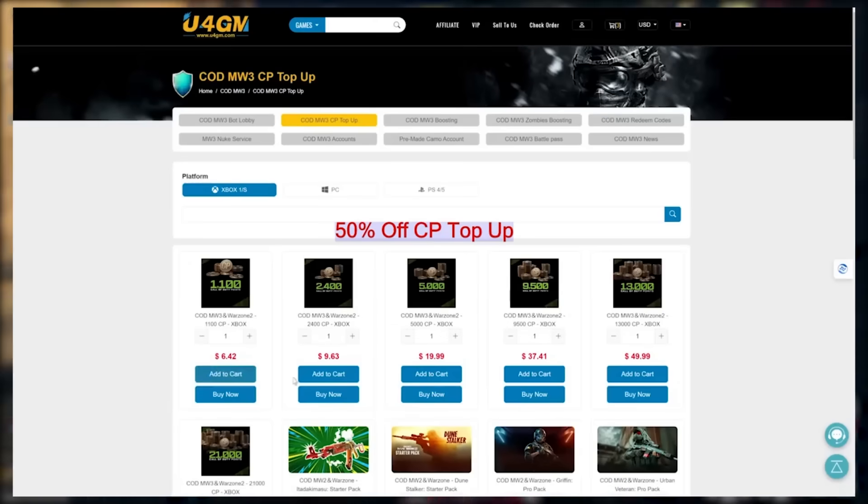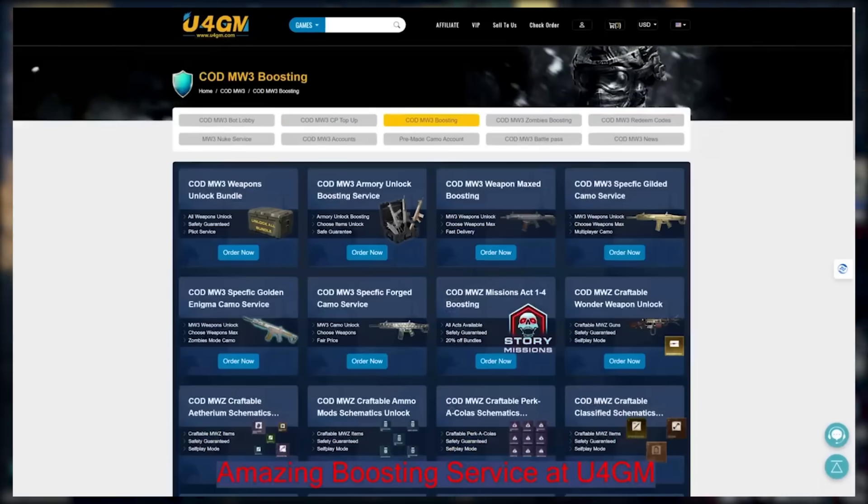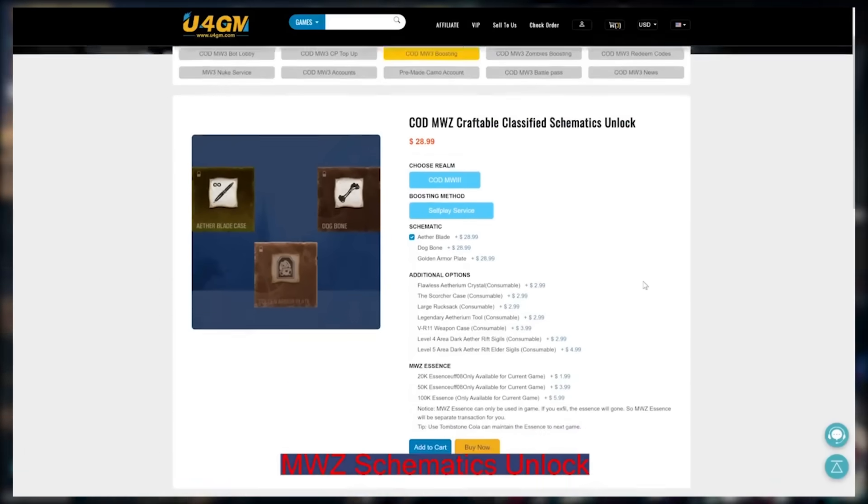If you want help getting MW3 mastery camos, rare unlocks, and more, chat to you for a DM. They have a bunch of stuff over there — use code Matt for an extra five percent off, links down below.